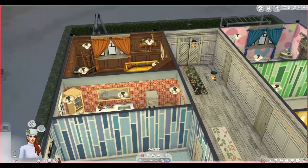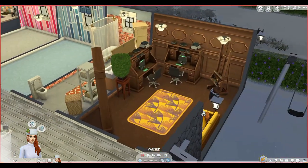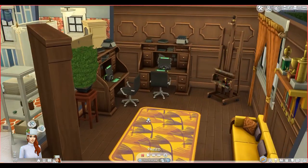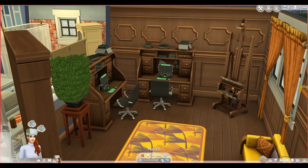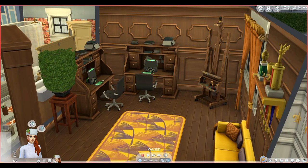In the back we have the hobby room — the video game slash reading slash creative room. One of her traits is erratic and creative. To make money, I think I'm going to have her paint, because compared to writing, painting makes more money for a stay-at-home type. Since she's creative, it's a good fit, so I got her a top-of-the-line easel.